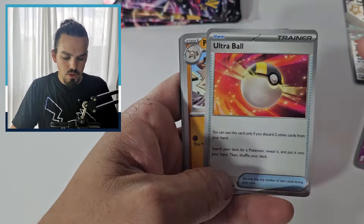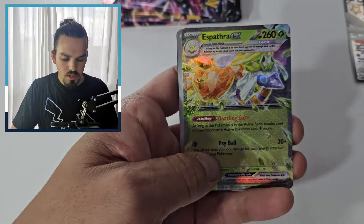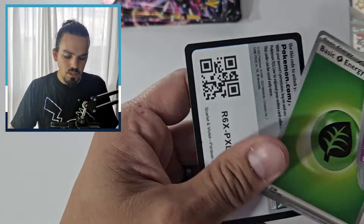Pack one for Great Tusk: Haunter, Courtney, Maractus, Ultra Ball, Primate, Whimsicott, Noibat Reverse, Wubat Reverse — ooh, the Espathra EX. Not sure if we need that one, but there it is, add it to the pile. Code card for you all.